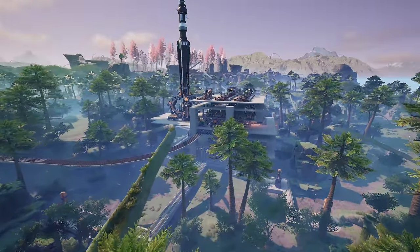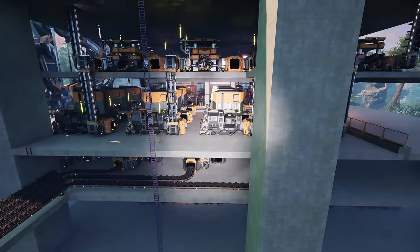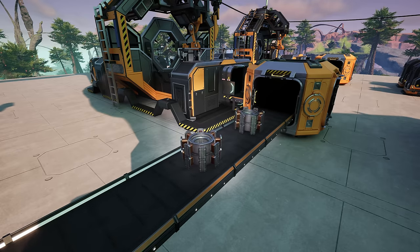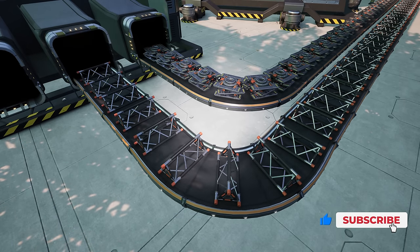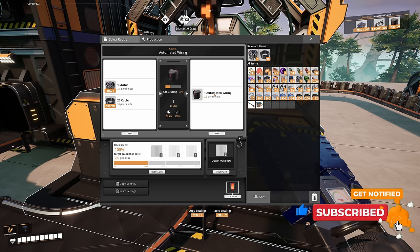Welcome back to another Satisfactory video. Last time we were working on this building which involves steel and assembly parts, including stators, motors, smart plating, and versatile framework going into the space elevator, as well as advanced wiring and automated wiring.